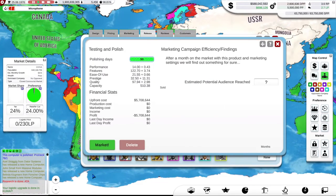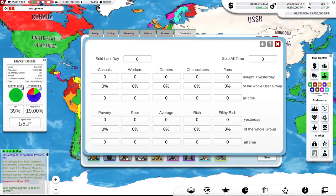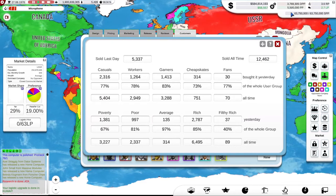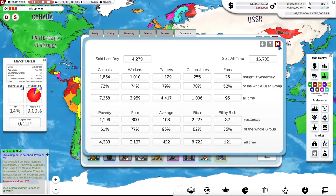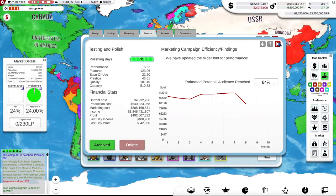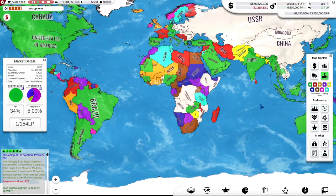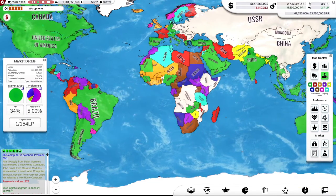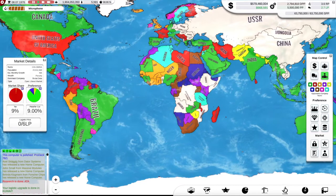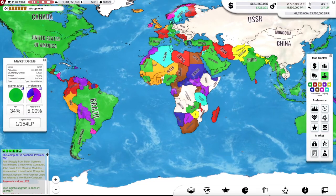Our new computer model is polished. We'll market that. Let's see how many people buy it on the first day of release — only 7,000? But look at that: my demand was nearly 5 million, so that is awesome. I'm losing money because my old computer isn't selling anymore, so we need to archive that one — it's just wasting marketing money. We're back in profit, and we're back up to 68.8 — 69% of the global market.